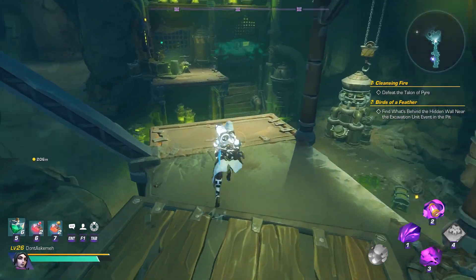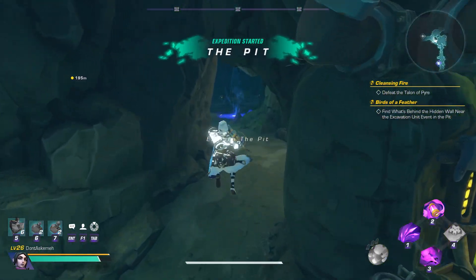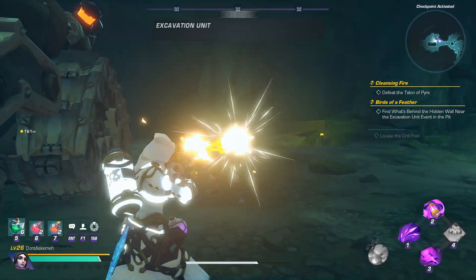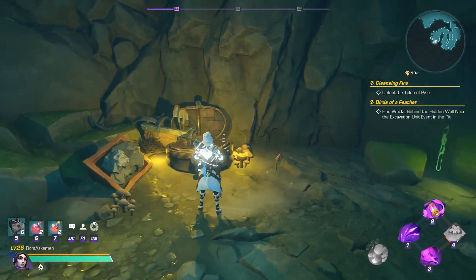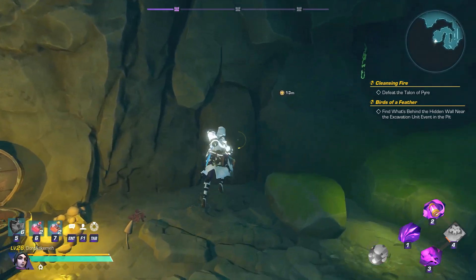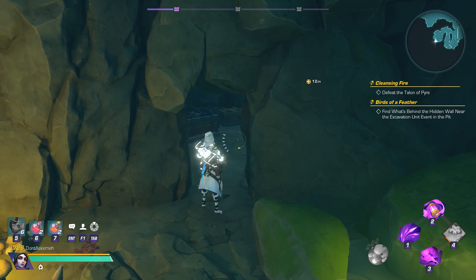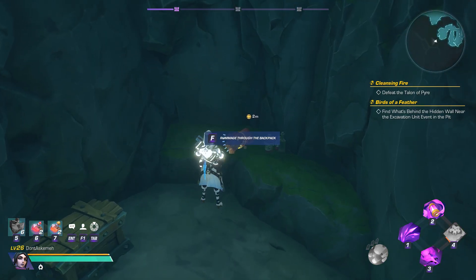If not, you are going to run through the dungeon looking for the excavation unit event. This is where you will escort the drill a couple of times by refueling it. On its third rotation, at the location of where you most likely grabbed the last fuel, just to the right, there will be a rock that looks out of place. Walk over to it, press the hidden switch, open the secret door, and steal what's inside.